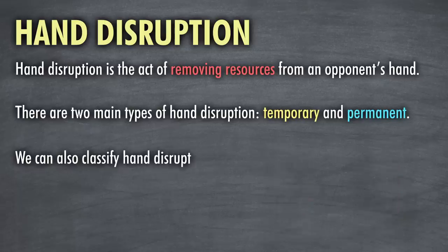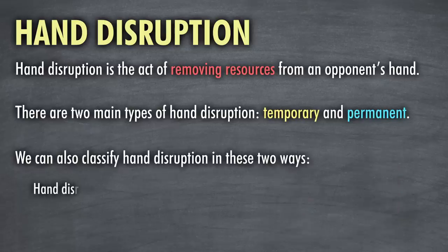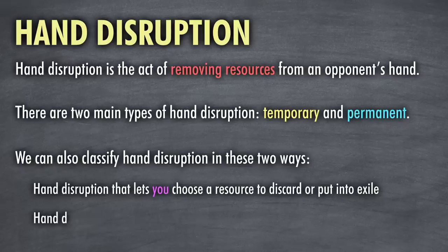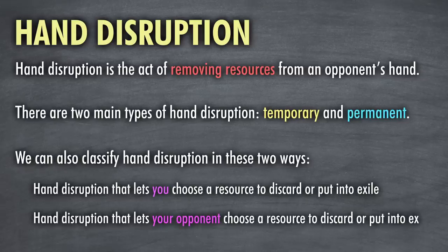There are also two other ways we can classify hand disruption: hand disruption that lets you choose a resource to discard or put into exile, such as Thoughtseize; and hand disruption that lets the opponent choose a resource to discard or put into exile, such as Mind Wrench. In all formats where there is a legal, efficient, and playable option for the former, generally speaking, we'll always pick that.